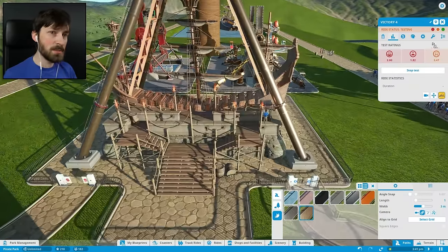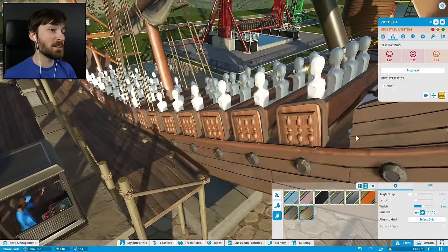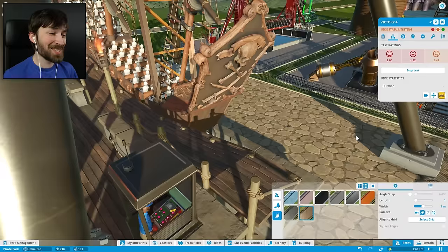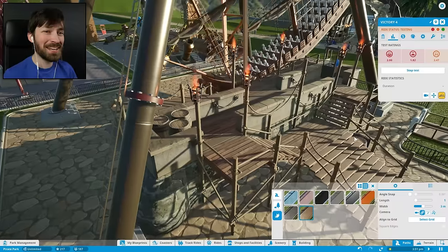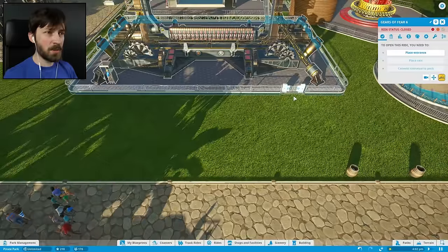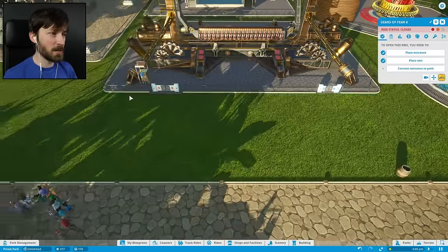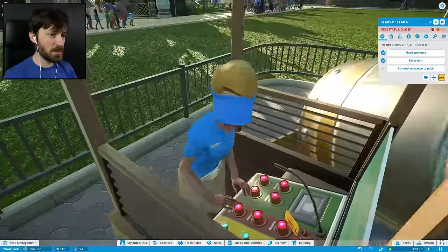So are we getting our crash test dummies? There we go. You guys are in for a wild ride because apparently the Victory sucks. I hate that the best looking pirate themed ride is just dog shit. So we can do a similar thing with whatever this is - entrance here, and you can exit over here by the girl who made you suffer.